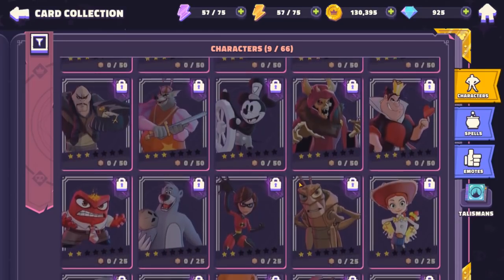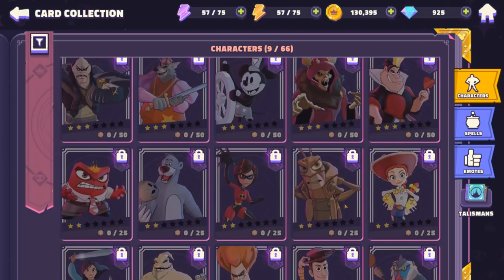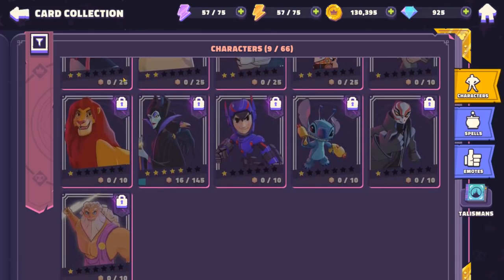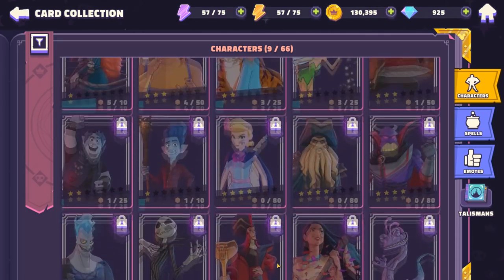Old school Mickey Mouse, the Queen of Hearts. When it comes to the heroes that you can collect in this game, easy stamp of approval from FG. We've also got Rafiki, some Tron characters, Simba, Zeus — very, very cool. Love the collection of characters here, and obviously there's going to be even more on the way.